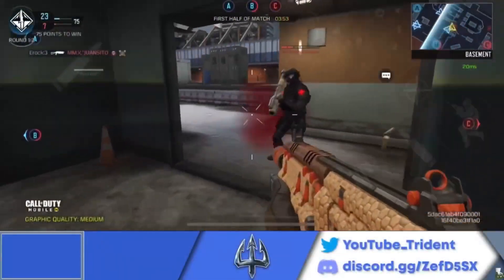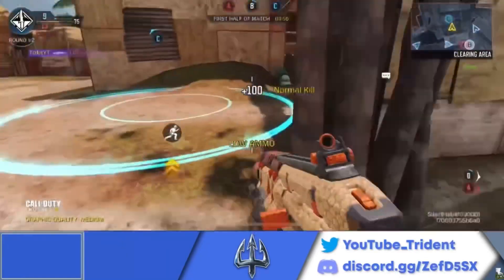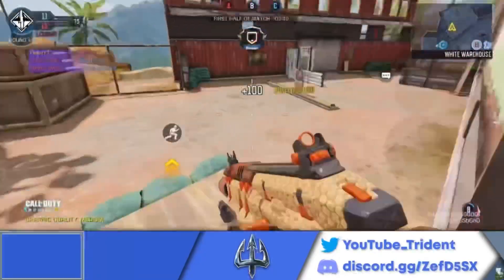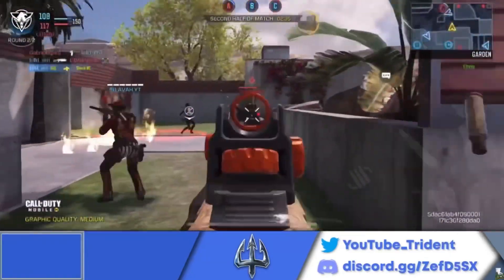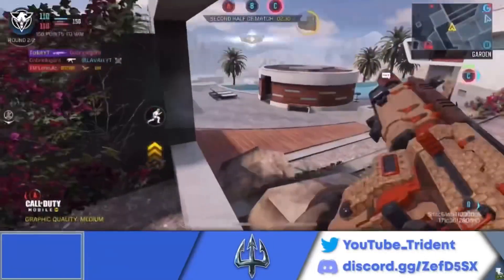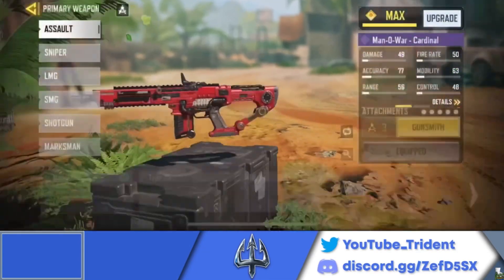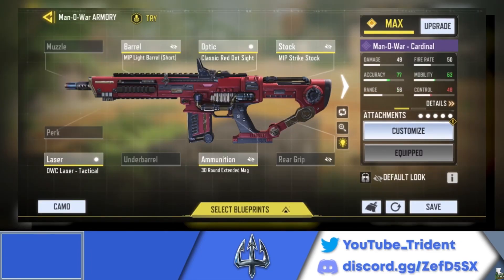The number 2 spot on this list goes to the one and only Manowar. The Manowar is a 3-shot kill from 0 to 30 meters anywhere on the body — three shots to the toes, that's a kill. The damage output is insane, combined with a 25-round mag and the ability to play both aggressively and passively. It's so versatile and that's why it's at number two. Depending on your playstyle, it could easily be number one. Here's the best loadout and gunsmith setup for the Manowar, and if you want something more aggressive, here's what I recommend. But now let's finally hop into number one.